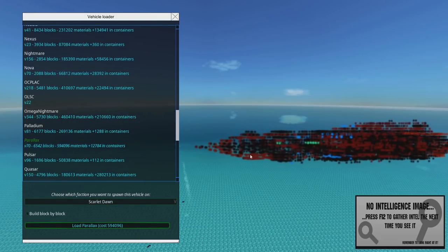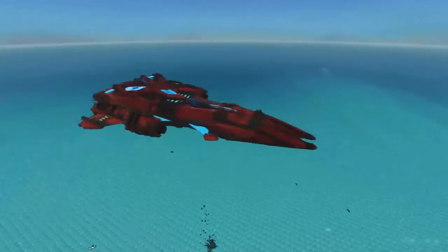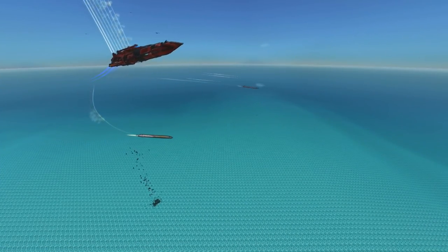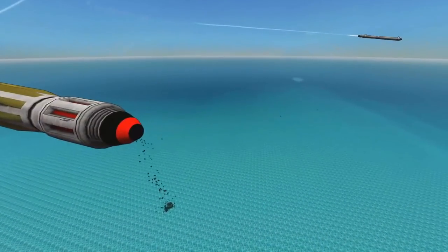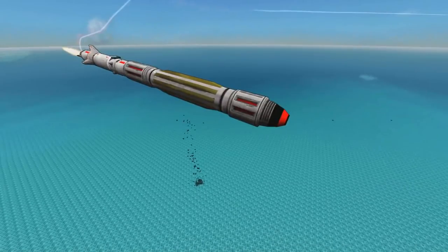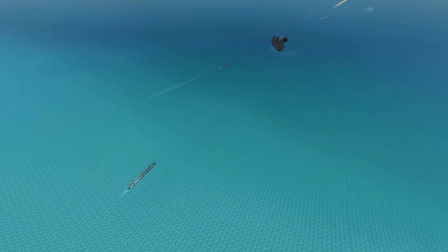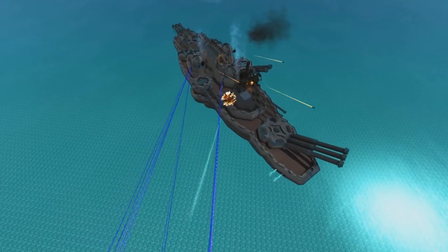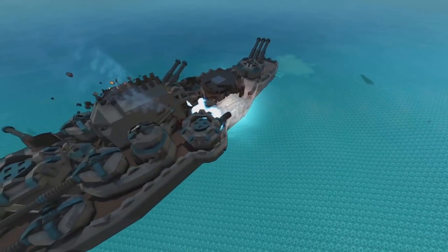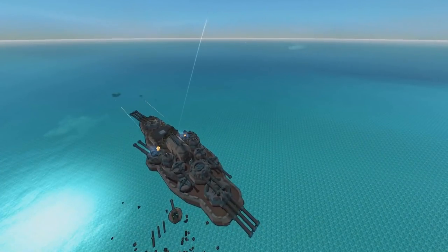Last but not least, here is the Parallax, which for a change is less than 1 million materials. Once again, huge missiles all around. I really do not like that thumper heads and heat warheads on missiles have exactly the same model — it means you can't tell by looking what exactly they are. Yep, that's thump damage at its best, because that's what it do.